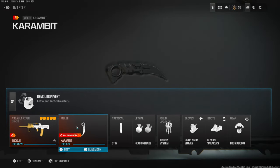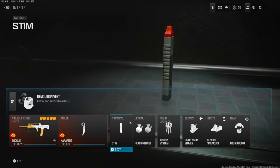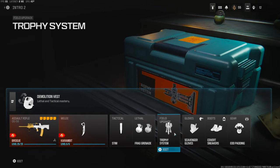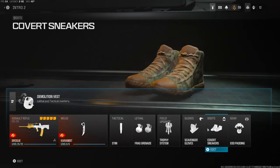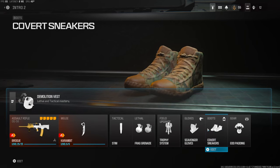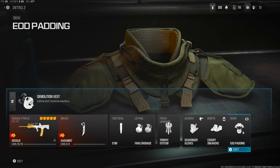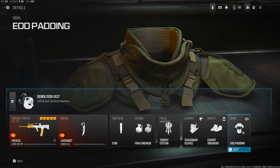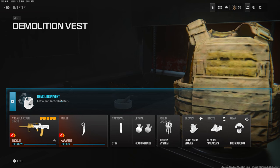Starting us off on the secondary, I'm going to be using the Karambit — this is just to get around the map. I like to switch it; I'm currently leveling up my other pistols so I do like to switch a lot, but I love using this knife, it seems a lot faster than the regular knife. On the tactical I'm using the Stem, on the lethal I'm using the frag grenade, the field upgrade is the trophy system, and depending on how the game goes I like to use the munitions box. The gloves are the scavenger gloves, the boots are the covert sneakers — basically run around without noise, it's dead silence basically — and the gear is EOD padding. I also like switching from EOD to tactical depending on how I feel. On the vest I'm going to be using the demolition vest, which is basically resupply and gives you two lethals.